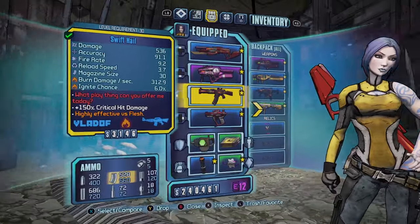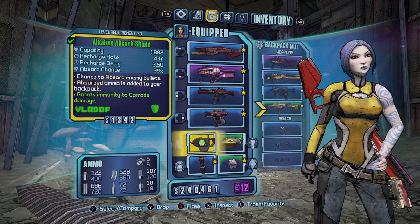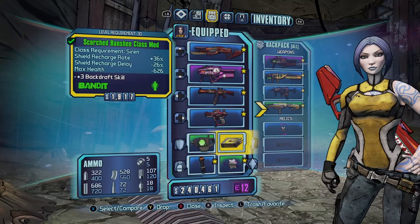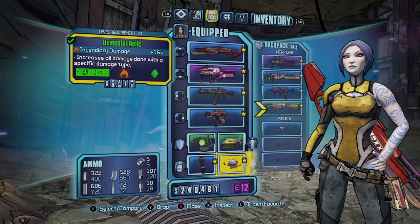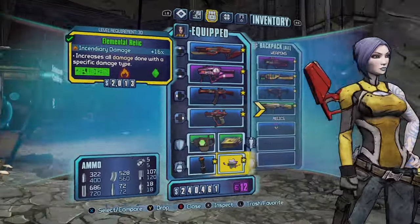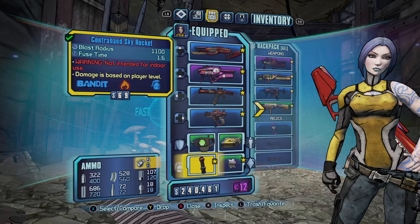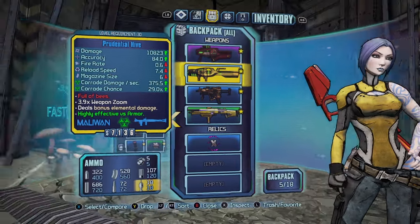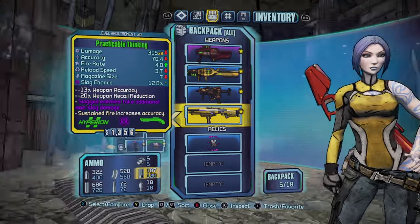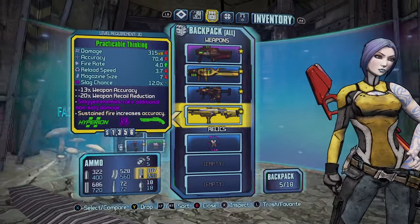The Swift Hail is from one of the other characters, and I've duplicated the Lady Fist as well. I've duplicated the Absorb Shield — though you can get a better shield from the Sanctuary Chests using Skeleton Keys, as well as a better class mod if you want. I've gone with the Fire Elemental Damage Relic, which is from the Psycho, and the Sky Rocket Grenade. I've also given myself the Hive, duplicated the Flying Lascaux, and the Practical Thinking Hyperion Shotgun, which is really good for slagging enemies.